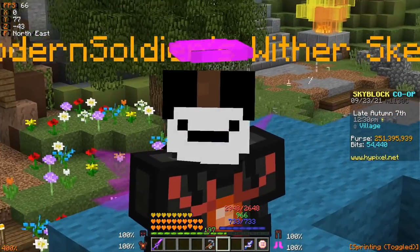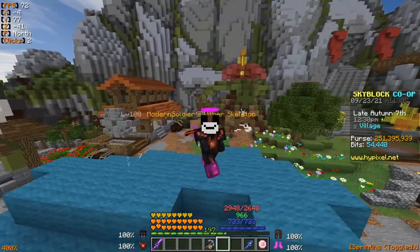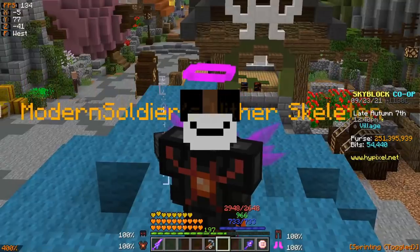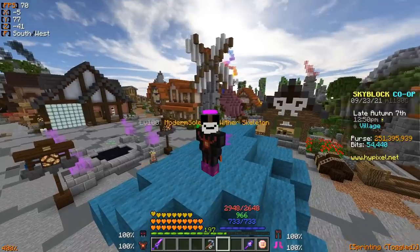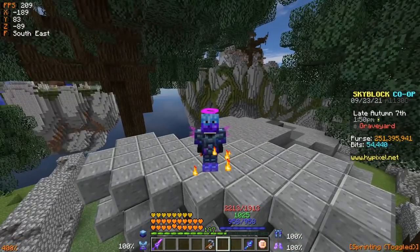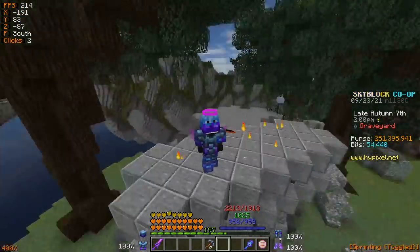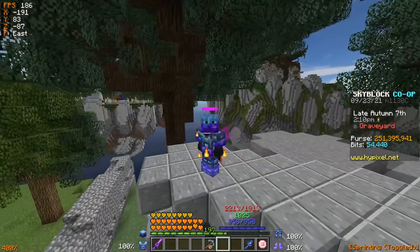I could also swap to the wither skeleton or griffin pet, but with any other damage pet on Necron, Frozen Blaze will always have slightly more defense and a little less health, while the crit damage difference is negligible and the strength gap is a big jump. Now I'll hop into some quick damage tests to show the difference between Frozen Blaze with a Blaze pet versus Necron with a few different pets — including inside dungeons.